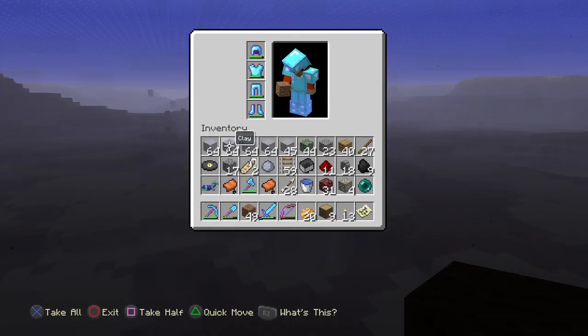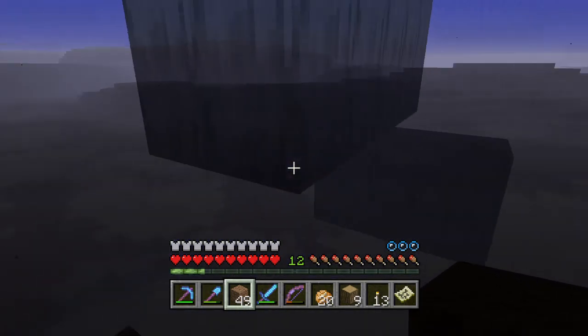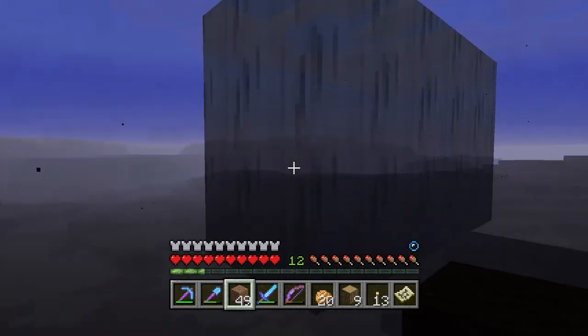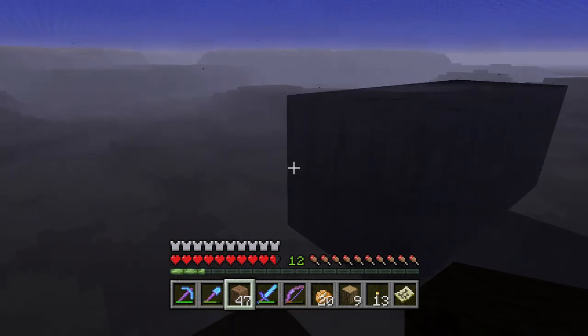I've been out getting clay. I also found a dungeon and an abandoned mineshaft — they weren't altogether that interesting, they were kind of short, or I would have recorded them. The thing that did pique my interest were these air pockets that didn't fill with water when the world was originally spawned. As soon as it updates it goes away — one, two, and there it goes. Isn't that cool?